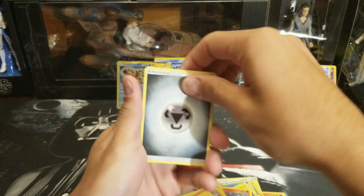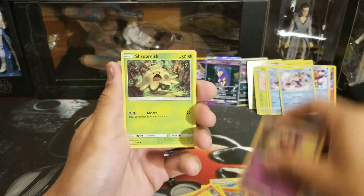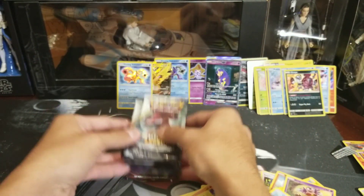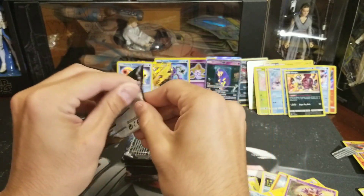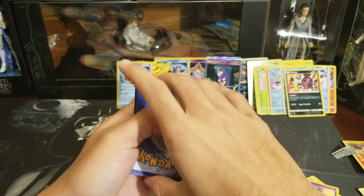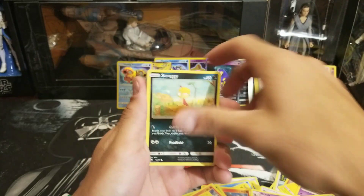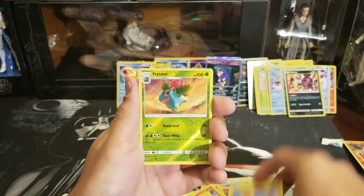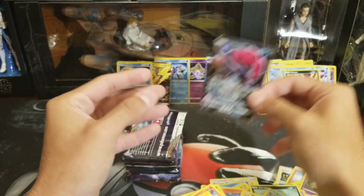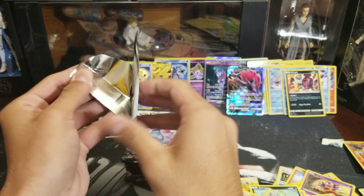I'm losing my excitement, losing my faith in pulling a Hyper. I was feeling it at the beginning but not anymore — these Hypers seem to be elusive. It just keeps evading me — I keep getting the Mewtwo but not the goods. Jynx, Pikachu, Ivysaur, and a Zoroark GX! Very nice — why couldn't you be a Secret Rare? Nonetheless, it's a Zoroark — very nice pull, and it always looks great.